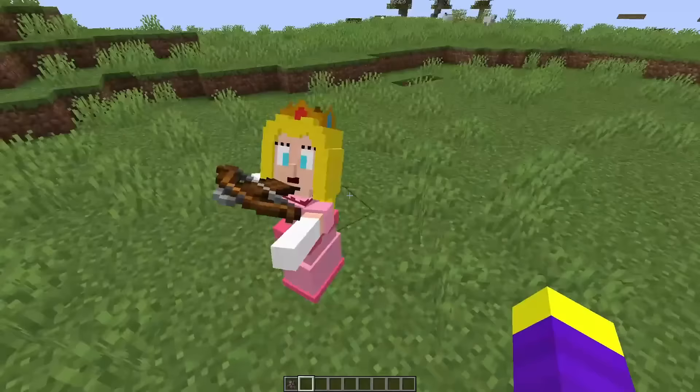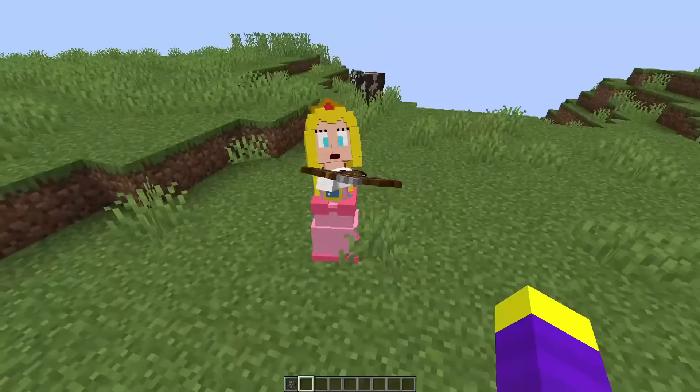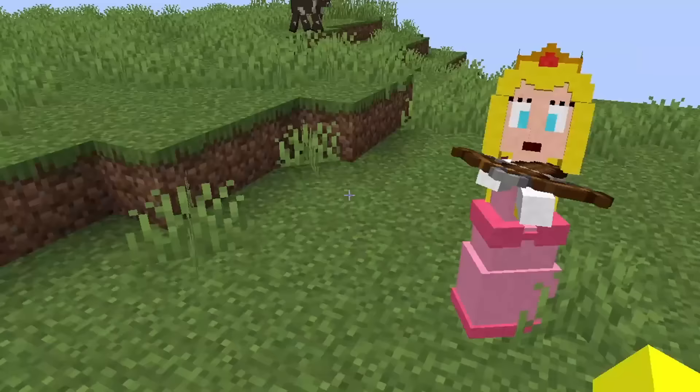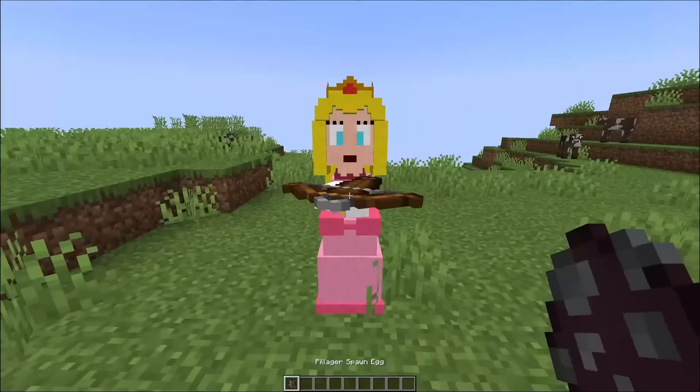Let's see it in game. Okay there's definitely something wrong with her arms, but other than that I think she looks good. It almost looks like her arms are backwards. This is so weird. Princess Peach stop aiming the bow at me, I'm not Bowser. Let's spawn a baby Princess Peach. I literally try this every time. Why?